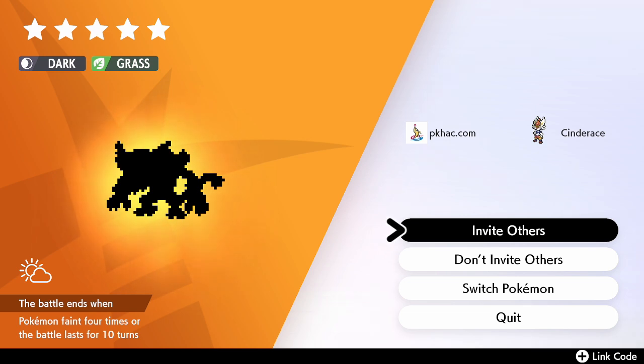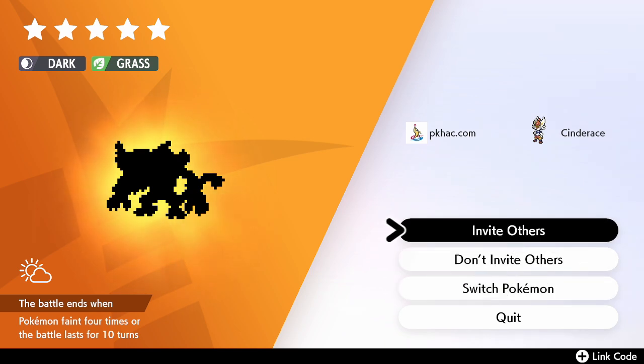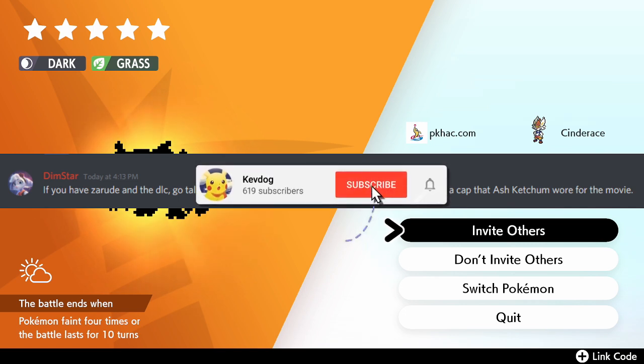As you can see right here in this raid den, I have a Zarude. Zarude is the Pokemon for the Coco movie coming soon — this thing is not out yet. So the only way to get it is through hacked raids. A guy in my Discord, shoutout to Dimstar, says if you have Zarude in the DLC, go talk to the DLC woman at the station on the Isle of Armor to receive a cap that Ash Ketchum wore for the movie.